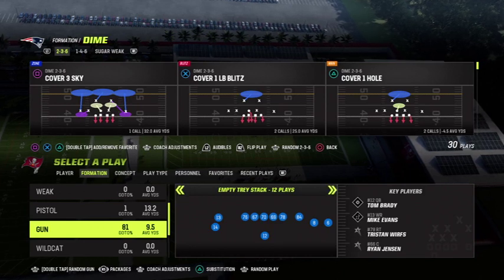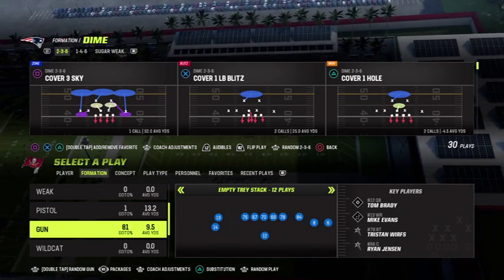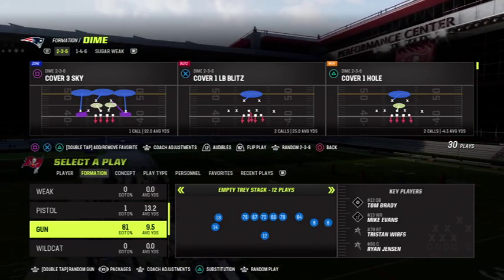And if your opponent comes out in any dime, quarters, or dollar formation and he runs two man under — cover two man, there's two different names for it — it's usually going to result in a one-play score.